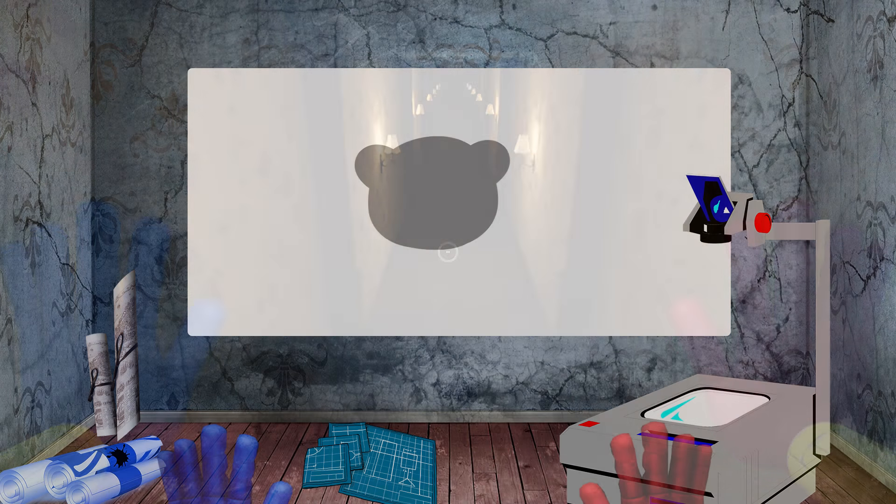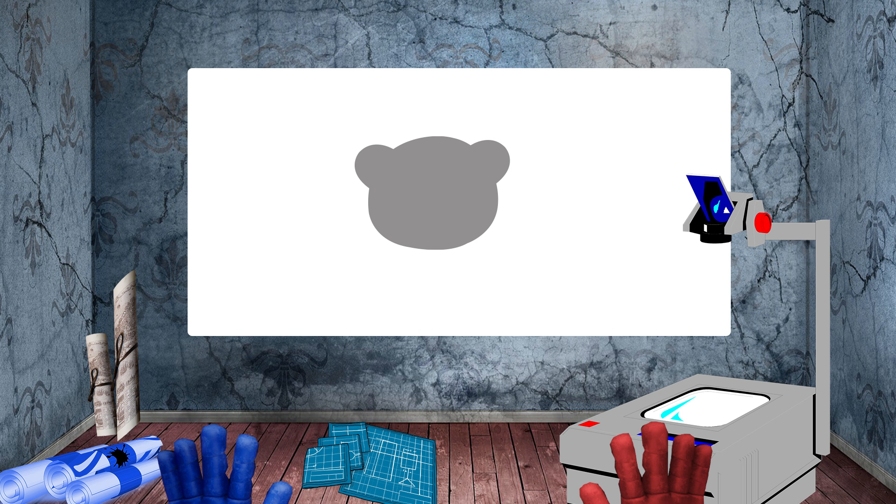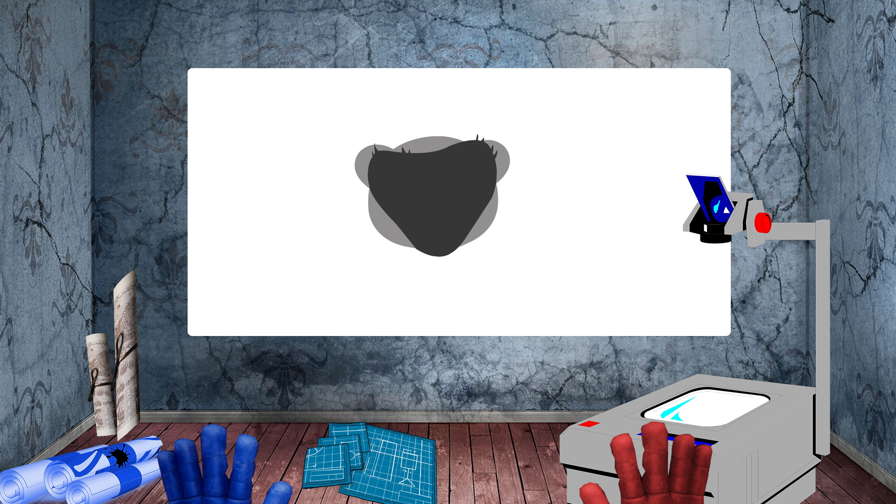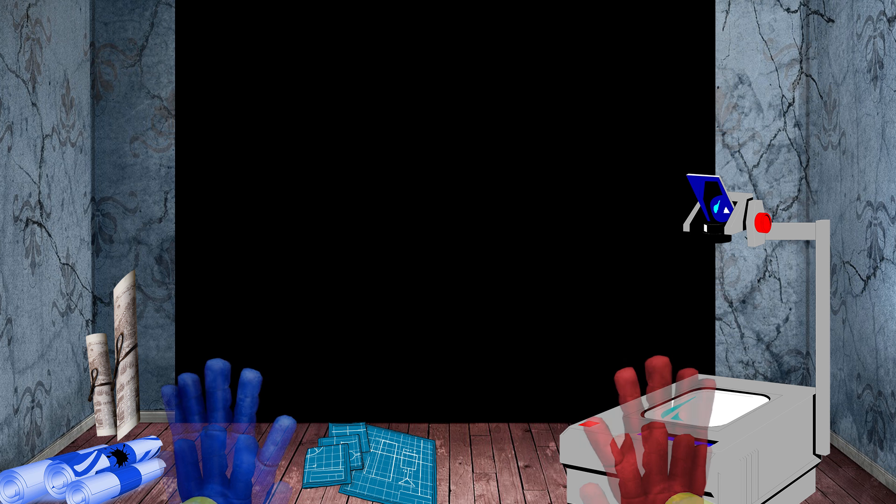As they explore further, they come across a strange looking room filled with the original blueprints for all the other toys at the factory. In the middle of the room is a bright screen projector. In this puzzle segment, the player needs to grab a specific number of blueprints and place them on the projector. They can layer multiple different blueprint sheets to make different shapes and must match the shape shown on the projector board. Once they've completed the shape, the projector screen splits in half and reveals a secret room.